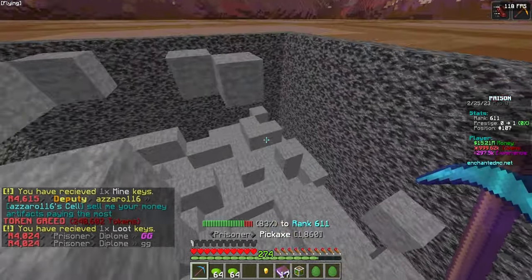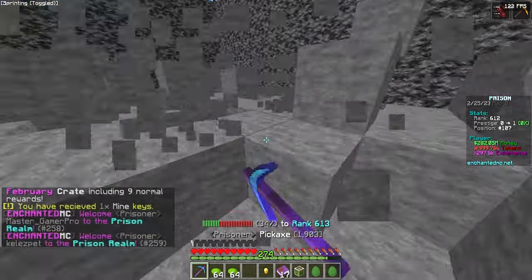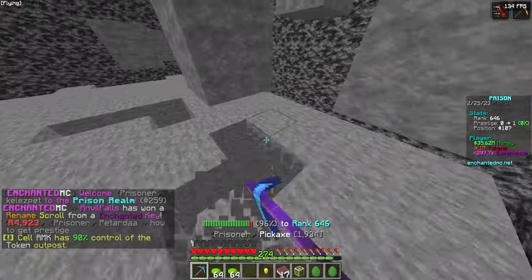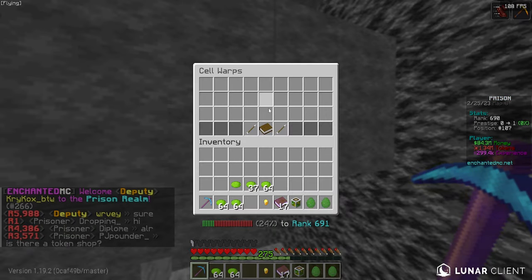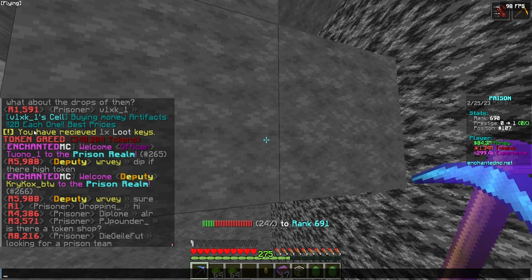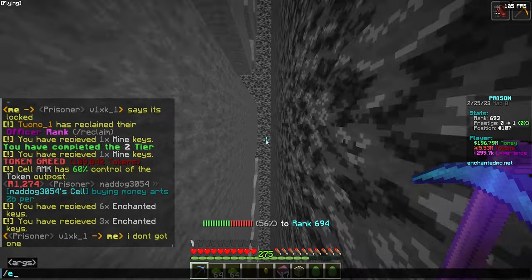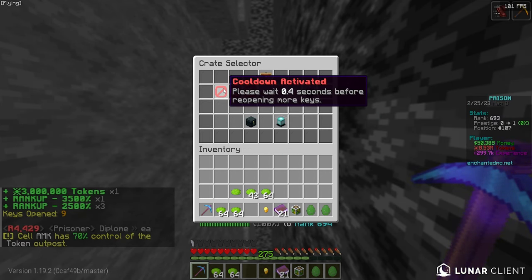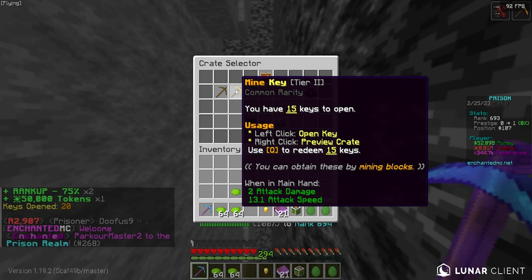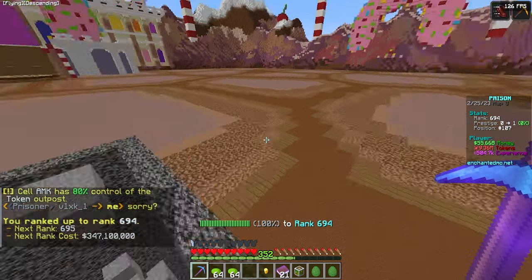This episode might be a bit lighter on content since I want to get it out on the same day the server released so y'all can get started and not fall behind. In chat a player is advertising buying money artifacts for two billion, which seems like a good deal so we'll head over there. In slash pass I completed two tiers already — that's a lot of tokens and keys just from the free rewards. Going back to slash crates we have nine more keys and 15 mine keys — the Key Finder enchant is really overpowered with the boost, putting us at 56 billion.